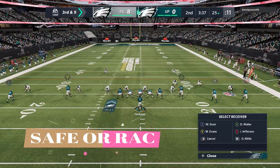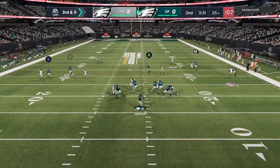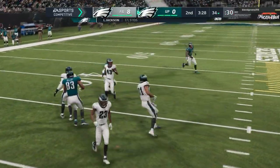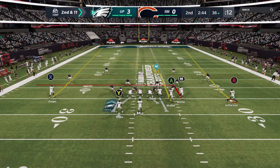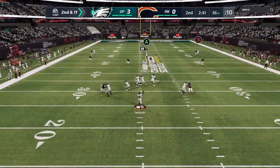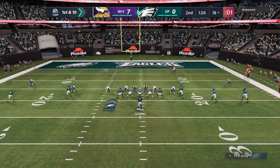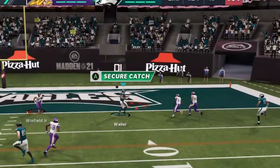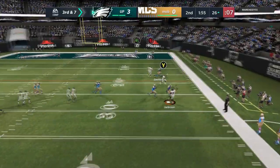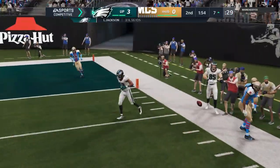Then we have the importance of catch type — either a safe catch or a RAC catch. They're probably the most important of all the catching functions. If you want to guarantee that you don't get hit and lose the ball, the safe catch is one of the most important ones. On third and nine, I want to make sure I get that first down, so I hit that safe catch. It's also really important when you're in a crowd — you can see the defenders tripping over him once he caught the ball. It's important in end zones too — if I didn't safe catch there, I probably would have dropped it. And it's also really important on the sideline with those toe-tapping catch animations, so you make sure you catch it inbounds.